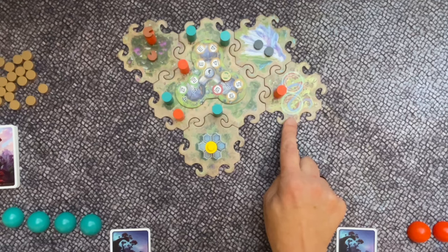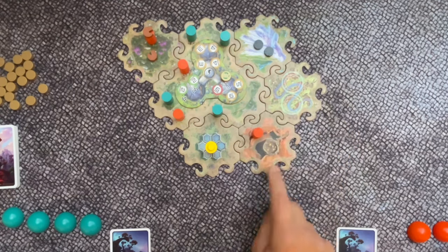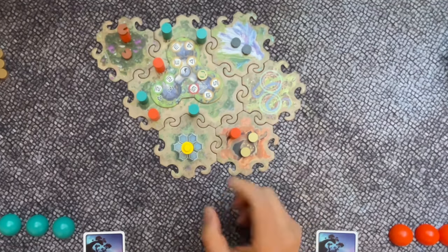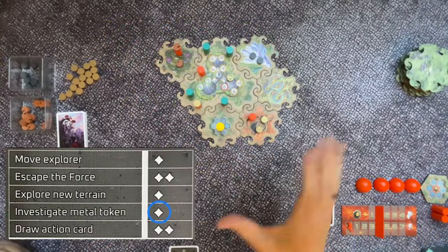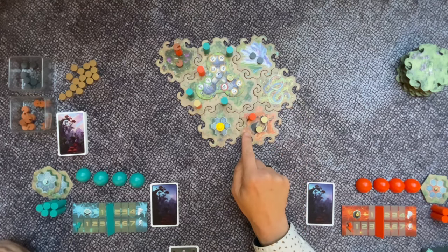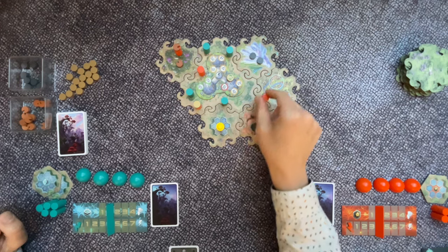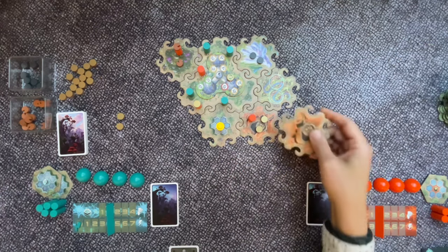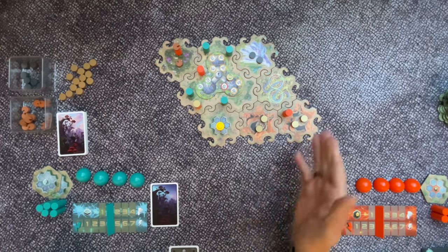Exploring a valley tile gives extra building spots. For one action point, a player is allowed to look at a metal token — either one on a tile where they have an explorer, or one carried by their explorer. There are two free exceptions: when you move your explorer to a tile containing metal tokens, you may look at one for free; and when you explore a new crater tile and place metal tokens, you may also look at one for free.